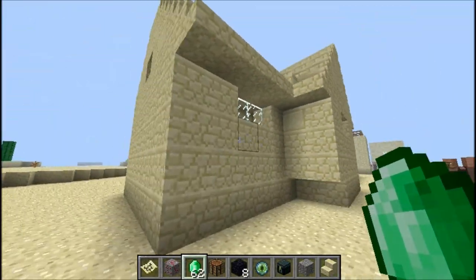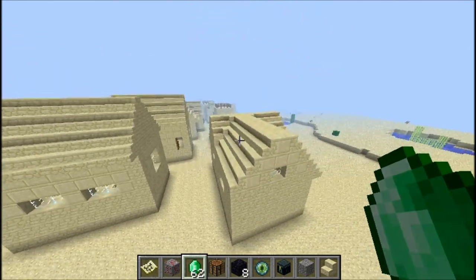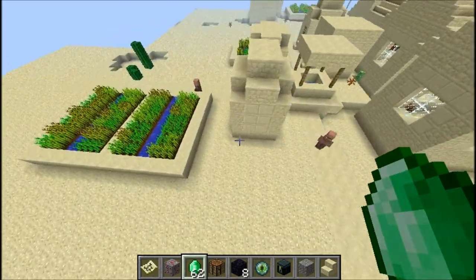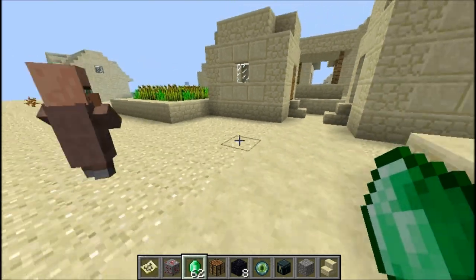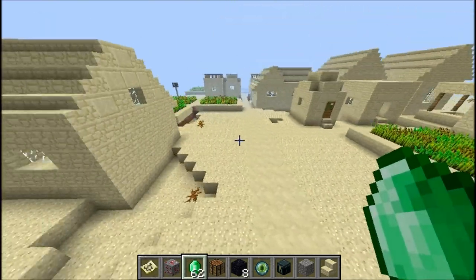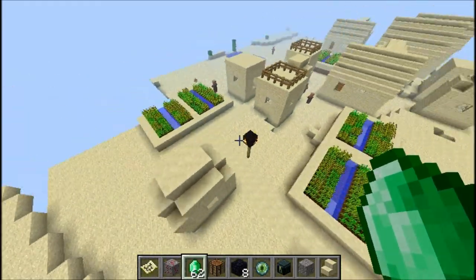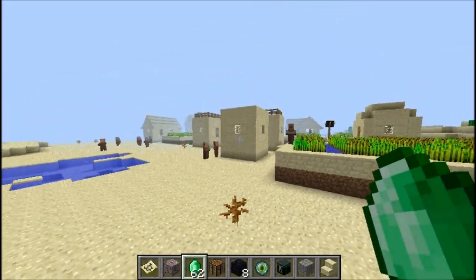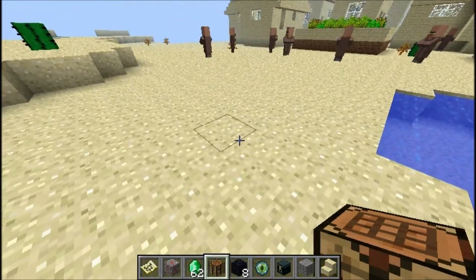The reason for NPC villages being like this is they now change based on their biome. If they are in the desert, they now fit the environment really well and it looks great. It's a bit boring with just the same look — they could have used some wood or something — but yeah, it's pretty cool.